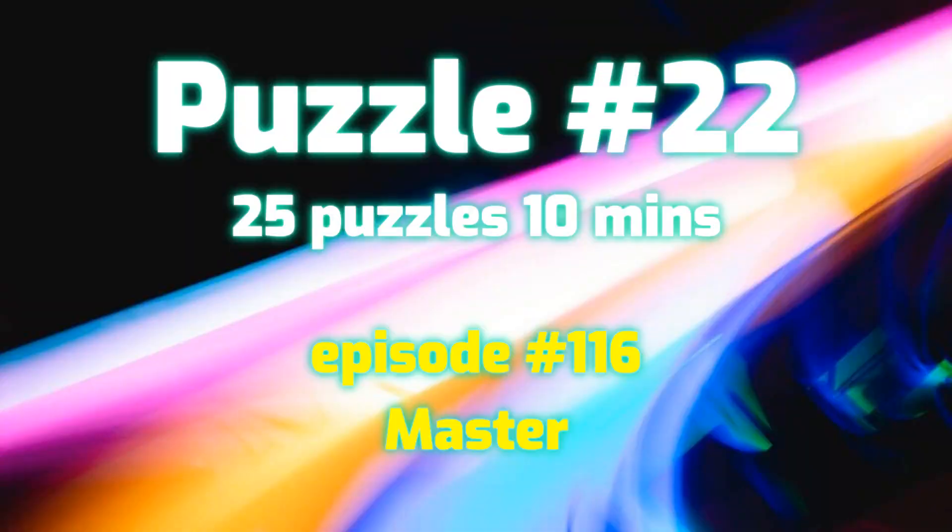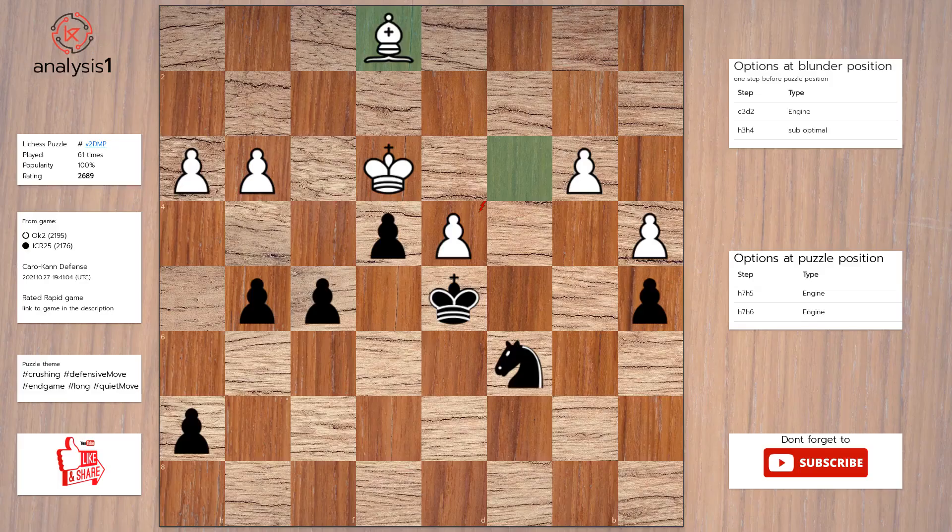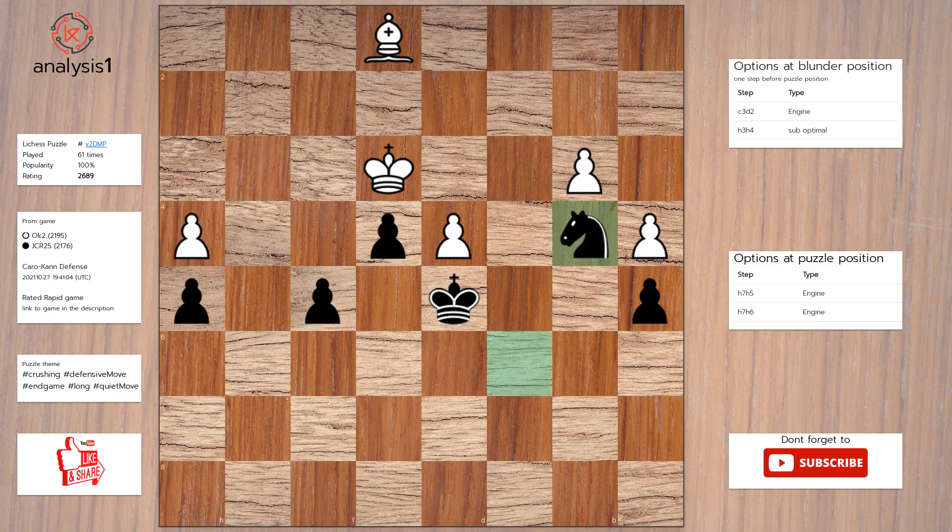Let us go to the next puzzle. Here are threats in puzzle position: knight takes pawn. Checks in this position: f4, check. Answer to this puzzle is: h5, h4, pawn takes pawn, pawn takes pawn, knight to b4.